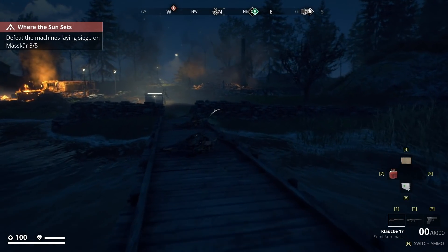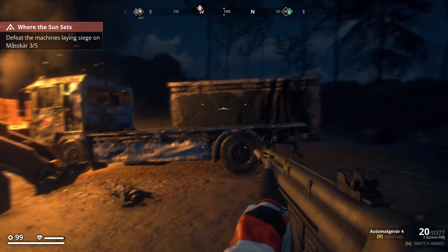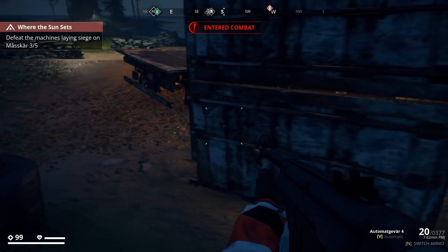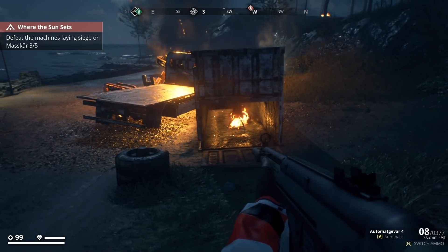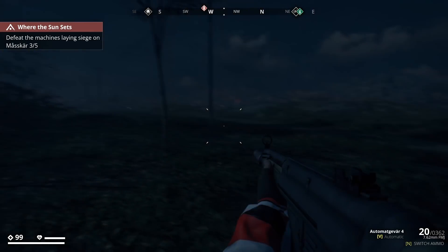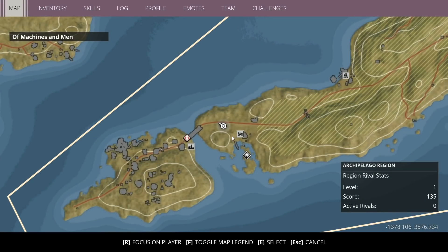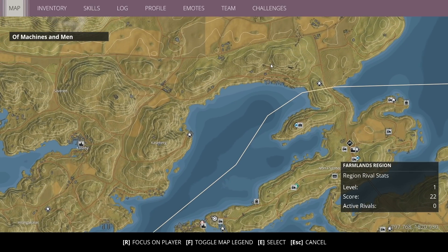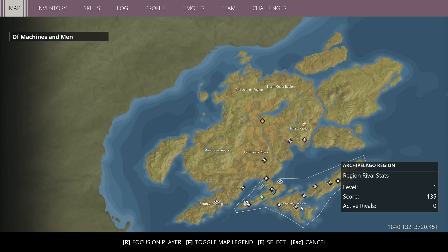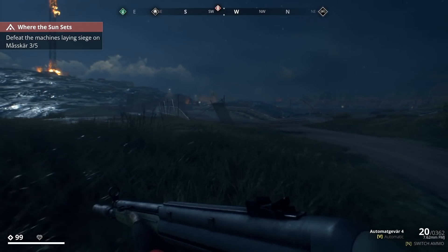Seriously, is there something up here or is it bugged out? It's acting like there's something up here. It's in here — there we go, we found it. So where do we go to get onto the settlement? It says defeat the machines laying siege. Active rivals: zero. Interesting — it tells you how many rivals there are. We have to defeat all the machines but I don't even see any other ones.